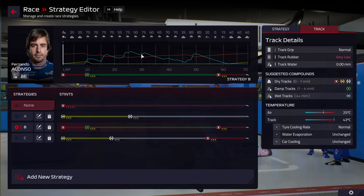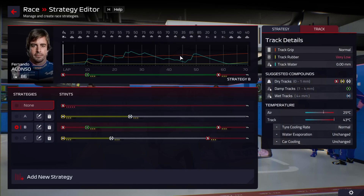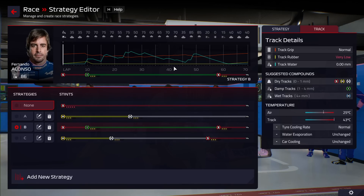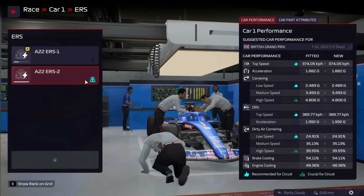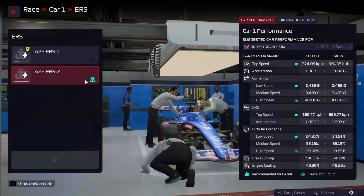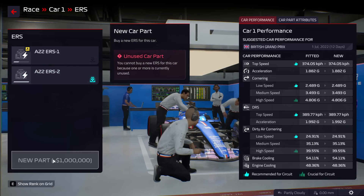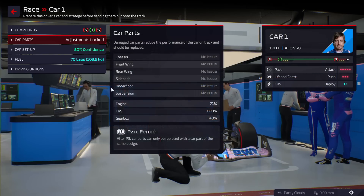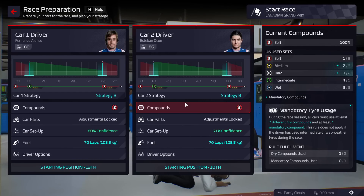A lot hinges on how much it rains. If it rains hard, the intermediates might not be the right tyre — there might be a world where you go onto the full wets. And if the track starts to dry significantly, you can't plan that far ahead with the weather in this game. This chart is very often a lie. I've made the decision to swap both power units in the cars — we're within our allocation so no penalty this weekend. But if our backup ERS units break, we'll have to take new parts and grid penalties.